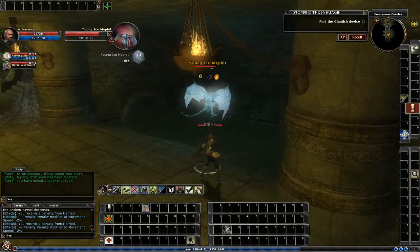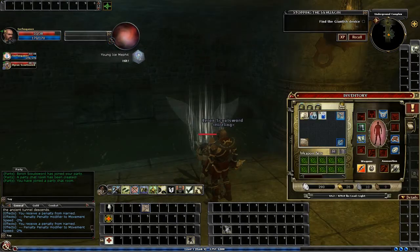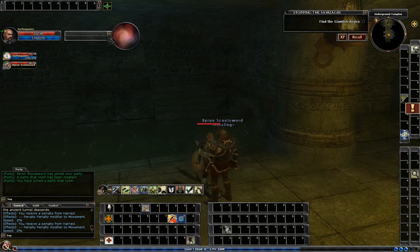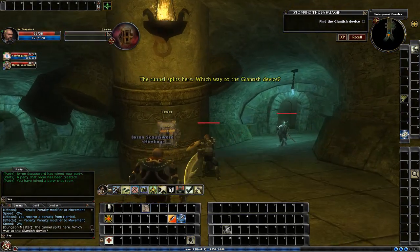Right away you're just fighting more Sahuagin. After finishing the collaborator quest, they give you a weapon that does extra damage to the Sahuagin, so I'm going to equip that for this quest so that way it'll do extra damage. This actually has a monstrous bane bonus to it, so I'm going to switch to that weapon.